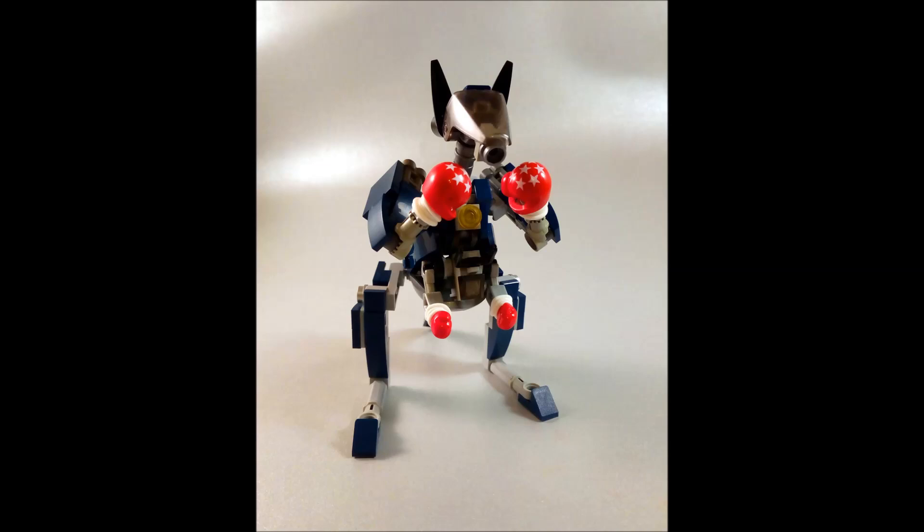The boxing mitts on this boxing kangaroo are a great choice — using minifigure helmets with star printing rather than blank helmets adds a great little detail. Best of all, the joey inside the kangaroo's pouch also has boxing mitts, using minifigure boxing mitt pieces from collectible minifigure series. That's a very fun detail that adds a lot of charm. It's a very fun take on the theme, and could inspire you to make a more unique and unexpected interpretation.